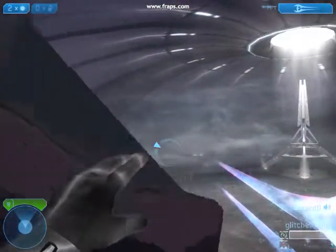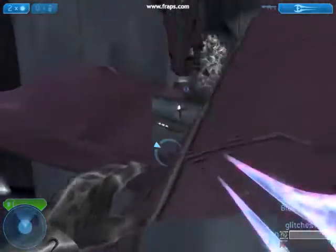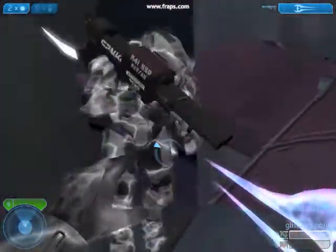We're going to jump onto the spike off the side, run off to the very edge, jump on the side, crouch, and slowly get on.